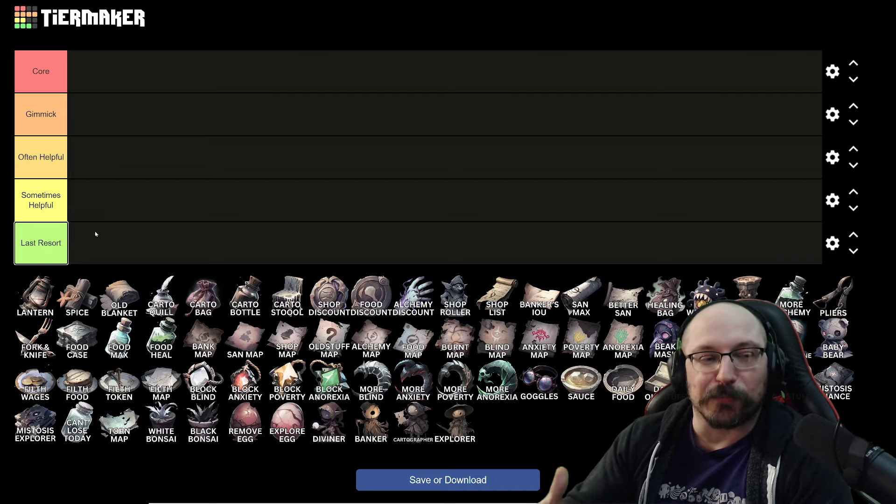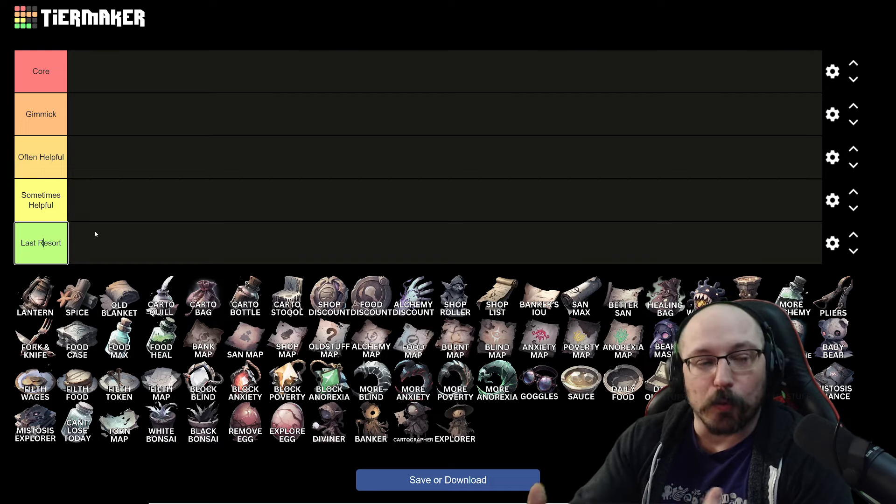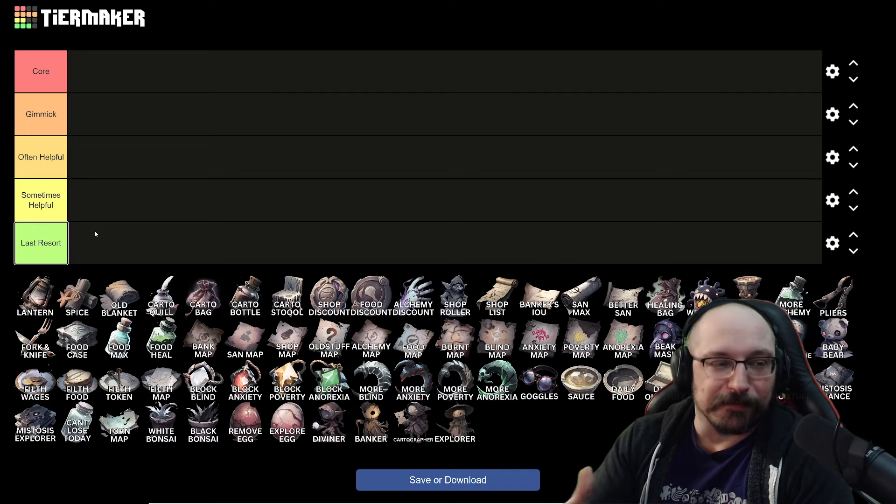I think this is going to be a little bit more helpful as opposed to a raw tier list, because there are definitely some things in here that I would consider core that are maybe not super S tier by themselves, but are really, really good in most situations. And there are also some things that I think are pretty gimmicky or only helpful sometimes once you have other things.